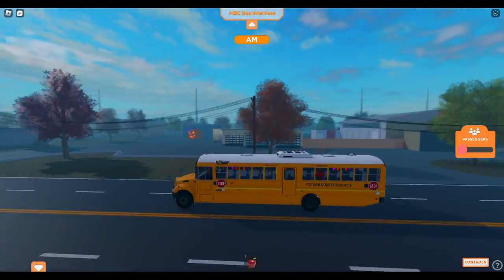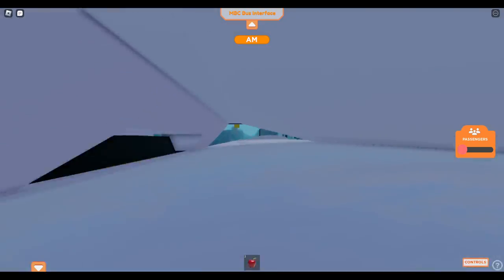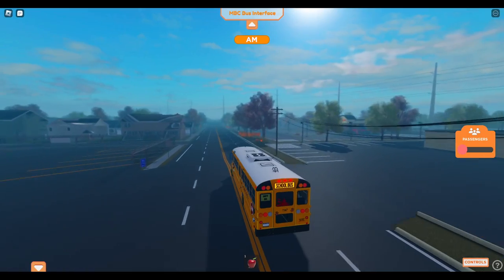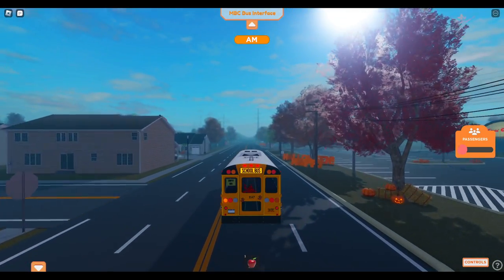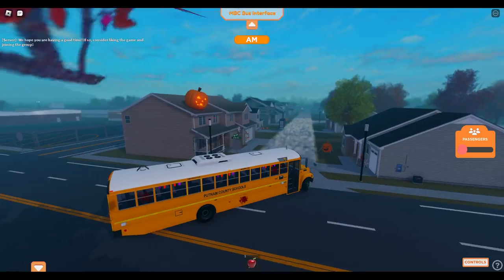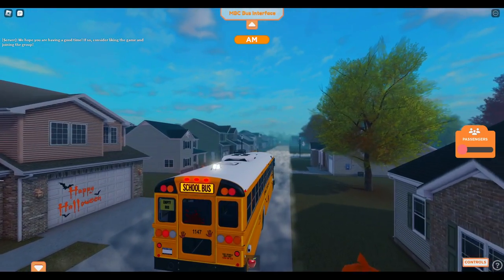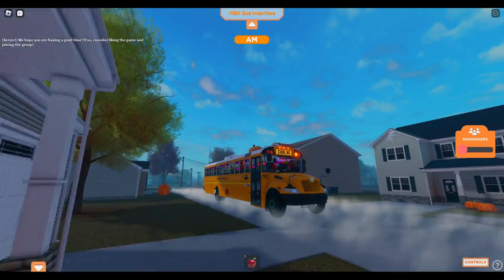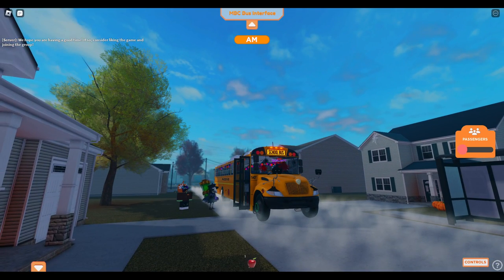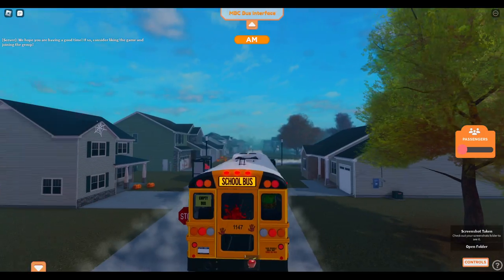I don't think it's the lights — I think it's the decals. It's something bus-decor related, so sacrifices had to be made to get these buses to look the way they did for the Halloween update. Hopefully you guys don't mind it too much. We updated the NPCs here, which are very cool — they're kind of Halloween-related, dressed up.